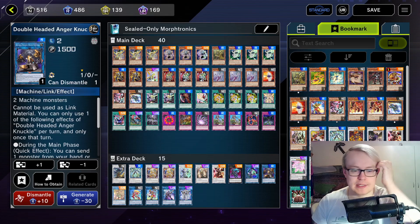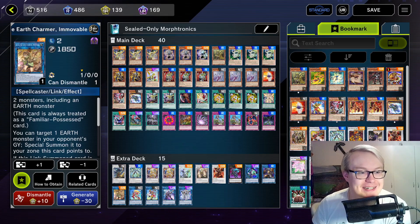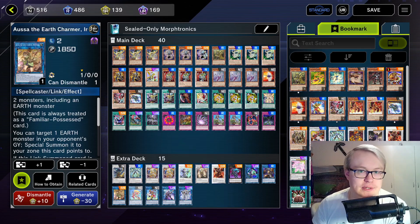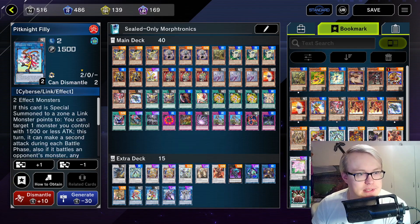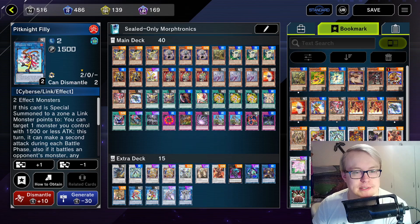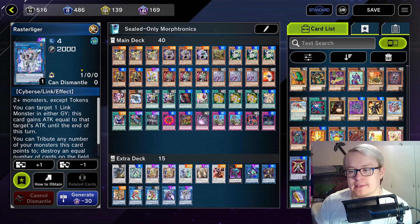One Linkor Evo, the Anger Knuckle, and joining the main deck is an Orsa the Earth Charmer. Sadly she wasn't reprinted in Quarter Century Bonanza, which I am still a bit distraught about because I would have loved to pick up a Quarter Century of her. But joining us in Sealed Only — that's also a good place to be. Still the two Pit Knights, still waiting for those two to really shine. Generally having these okay-ish Link Twos is fine for the deck at the moment. We're also playing a Decode Talker and a Rasta Liger still.